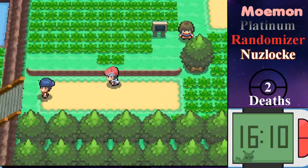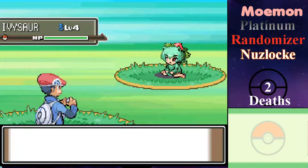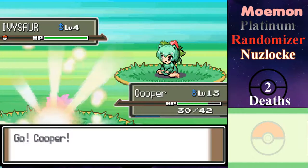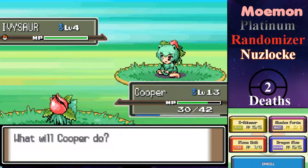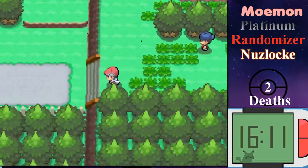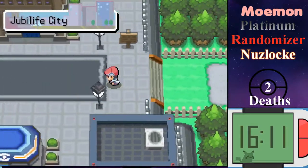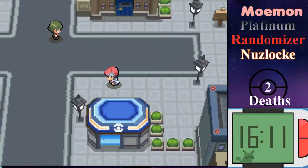Now with those trainers all clear, this route is clear. I'm going to go back before entering the cave and heal up. Caught you, Ivysaur — Bug type should be good against Grass, but Poison probably offsets it. Doesn't really matter because I'm level 13.